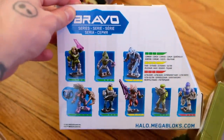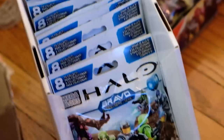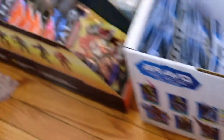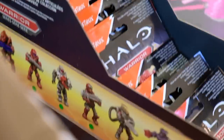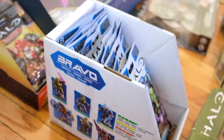Who likes blind bags? This is a full set of Bravo Series, mint condition from the factory - inside is one of the gummy figures, either the blue JFO or the red Honor Guard. Behind that, a full set of Warrior Series - Warrior is actually pretty hard to come by now, and Stormbound is the most difficult out of that set. I'm hoping for some Promethean Soldiers and more Halo 4 red marines. I know there's at least one gummy Atriox per Warrior box, and I bought two Warrior boxes and two Bravo boxes.